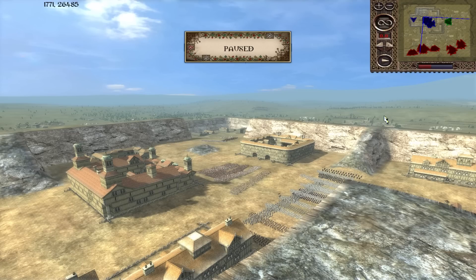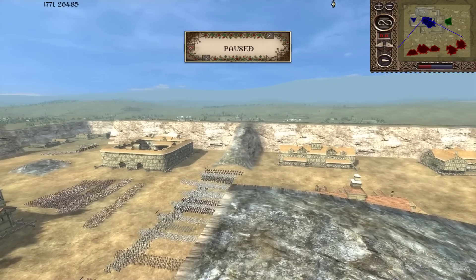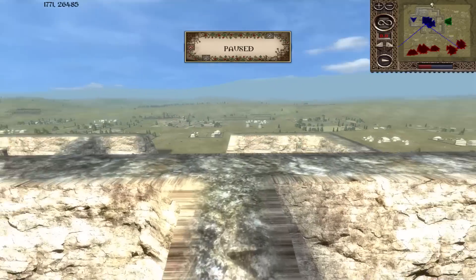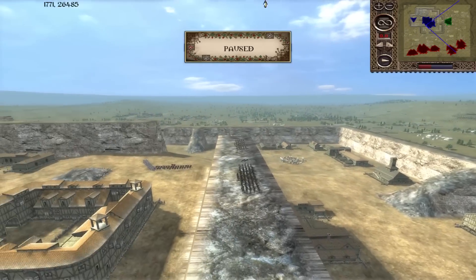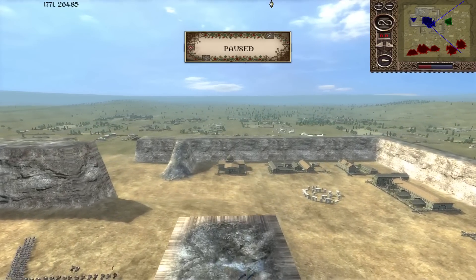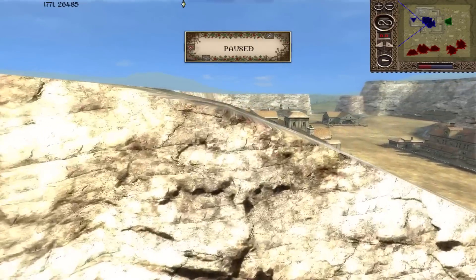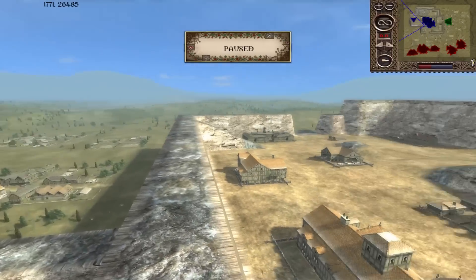Welcome back to Third Age Reforged and to another battle replay given to me by Tommy the Wise. This one is not actually a custom scenario — it's purely a custom map that he has made, and I'm told this is the first one he has made entirely from the ground up. It's very much in that cityscape style with natural cliff walls representing fortress walls and fairly widely spread buildings within.